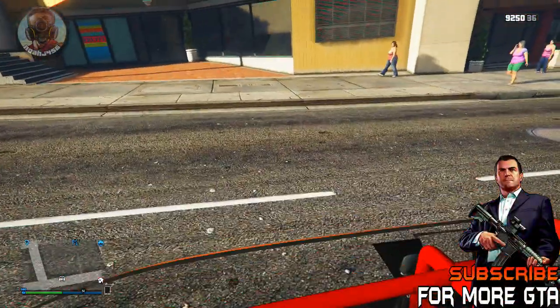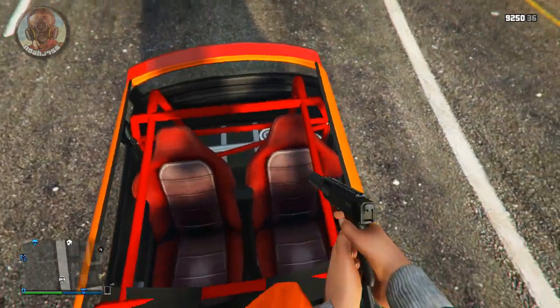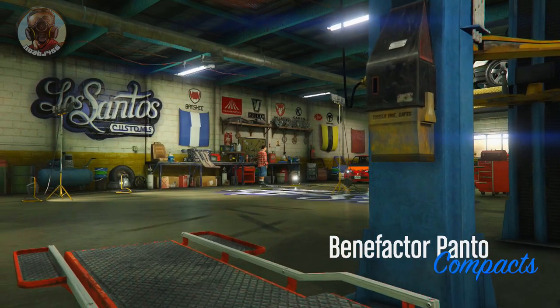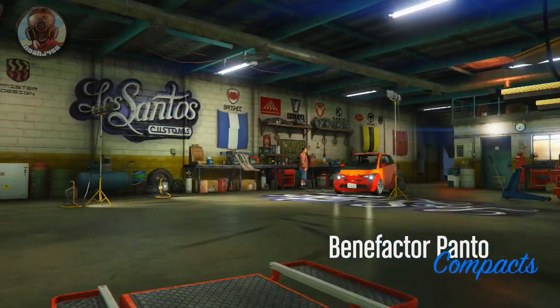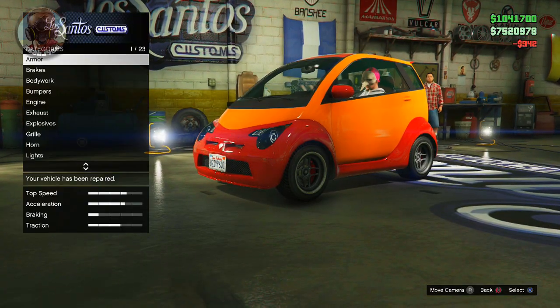You just have to kind of go in, experiment, and see which ones look the best. So anyway, I'm going to be showing you guys how to do that right now. Let's go ahead and go inside Los Santos Customs. It's kind of annoying how you have to do it, but again, it is a little glitch, so you do have to do it. Basically, what you want to do is find the part that you want to change.